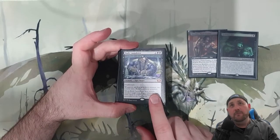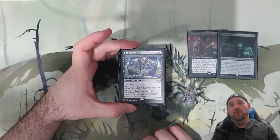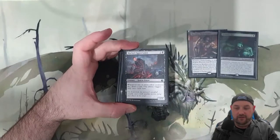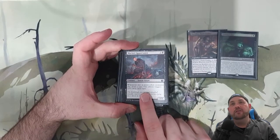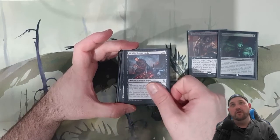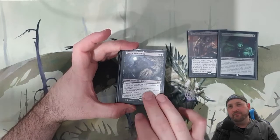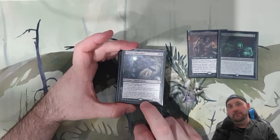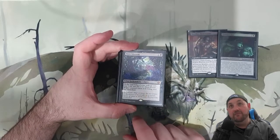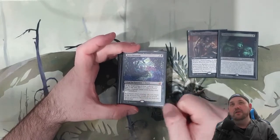Body Launderer — non-token creatures we control will be dying. We want to be attacking, and when this dies we can get some recursion back equal to its power, which gets increased by connives. Morbid Opportunist — just a simple Rogue, great for card draw since creatures will be dying all the time. Dauthi Voidwalker — another great solid Rogue, a bit of graveyard hate and it can also steal people's spells. And then Bitterblossom — not a creature, but it is creating Faerie Rogues each turn, which is really nice so we don't have to worry about the Rogue type when this is on the battlefield.